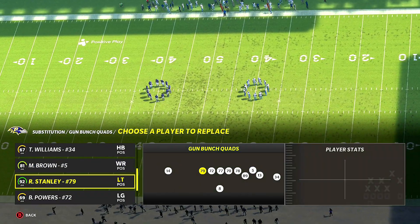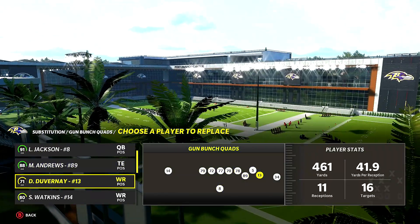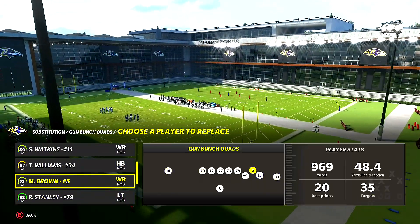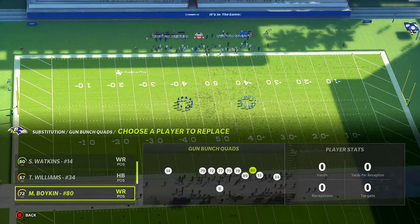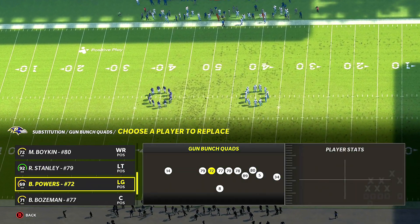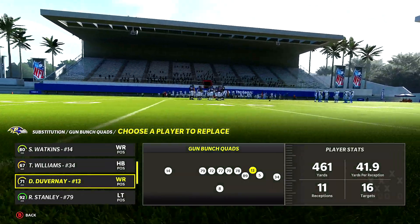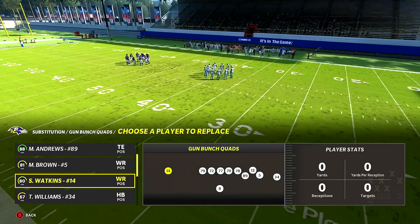Pay attention — you want to make sure your bum receivers are positioned correctly. I keep pressing RB and R1 because I lab both current and next-gen. Let me go ahead and put Boykin in — Boykin's a bum, it's all speed dependent. Over here I'll put Duvernay. You can't have a really good wide receiver in this position, and I'm going to show you why.